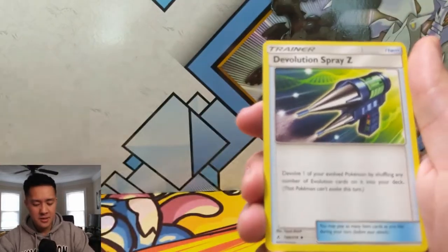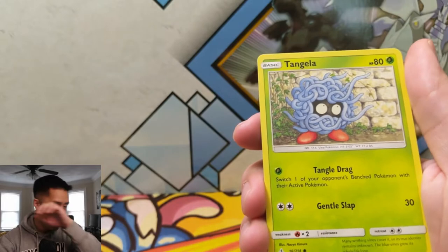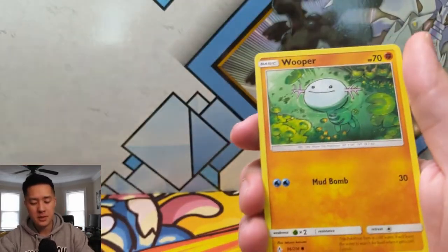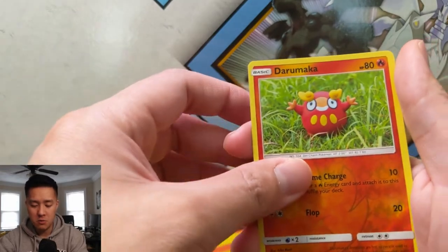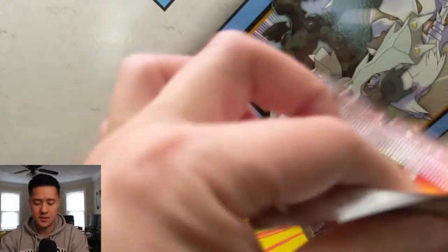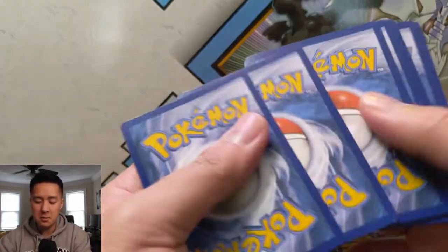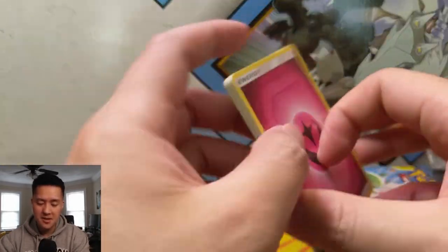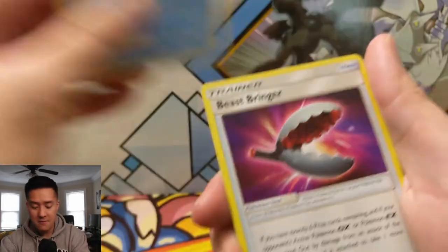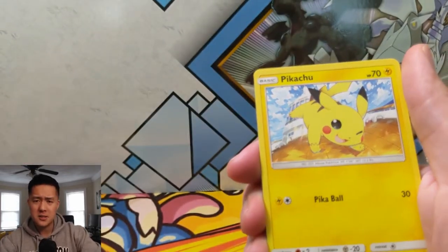Pardon that quick interruption — now back to your regular scheduled program in Unbroken Bonds. Let's look for something better than a GX, maybe a full art. Definitely hoping to pull a rainbow rare still, haven't got one of those yet. A Wooper, Darumaka, and then a Raichu — doesn't feel that great. As always, if you want to support the channel, hit that like button down below and if you're not subscribed, hit that sub button. We do Pokemon videos every single day.